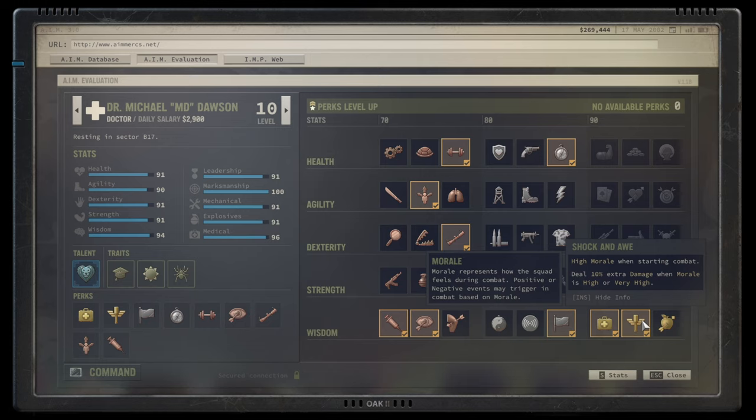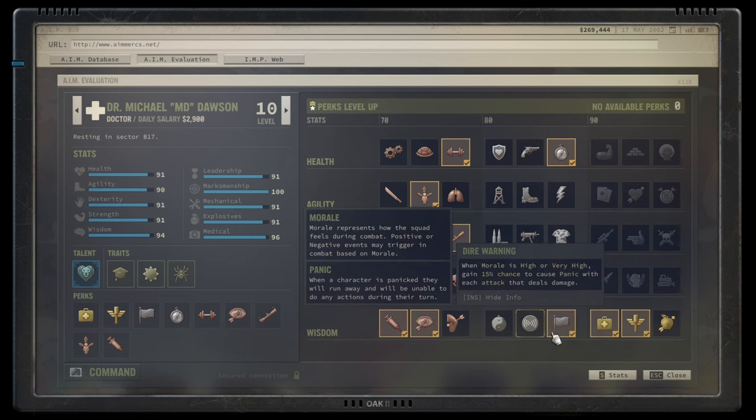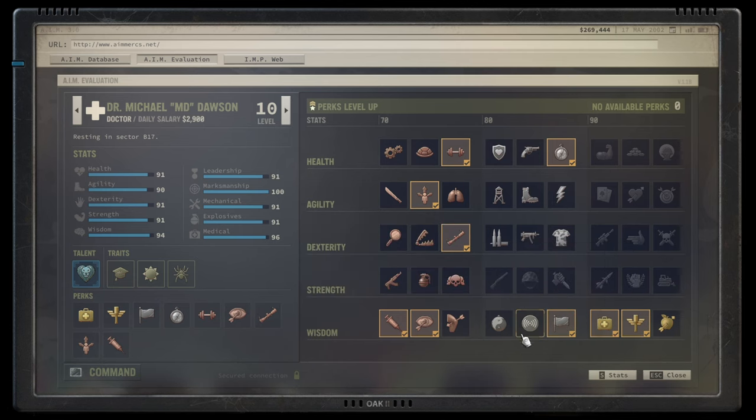After Dire Warning comes Shock and Awe: high morale when starting combat means everybody has more AP right from turn one, and you deal 10 extra damage when morale is high or very high. Combined with Inspiring Strike, the extra damage helps trigger even more morale gains — they synergize very well. The core of the build is: Distracting Shot → Inspiring Strike → Dire Warning → Shock and Awe.